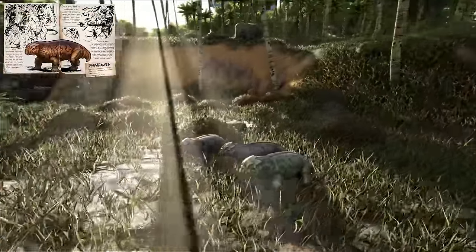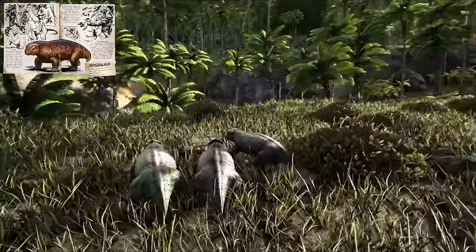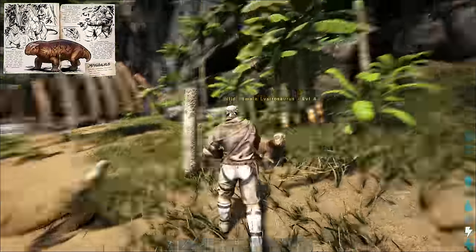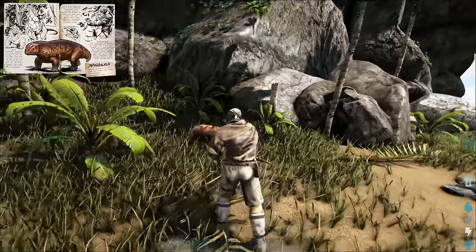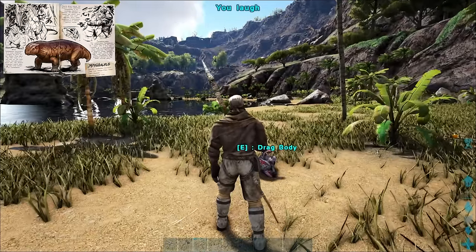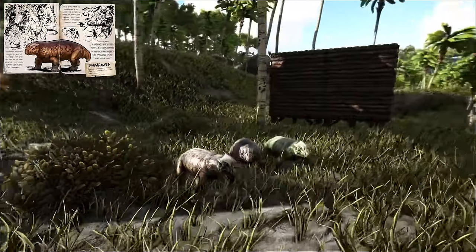The first dino I want to share with you today is the Lystrosaurus. The Lystrosaurus is a bit of a surprising dino to make it to the list since they don't really do much. People usually just slaughter these guys for levels without really knowing what they can do for you. Don't get me wrong, if you're going to slaughter something for early levels, Lystros and Dodos are the way to go, but getting a few Lystros right at the start of your playthrough is going to help you a lot.